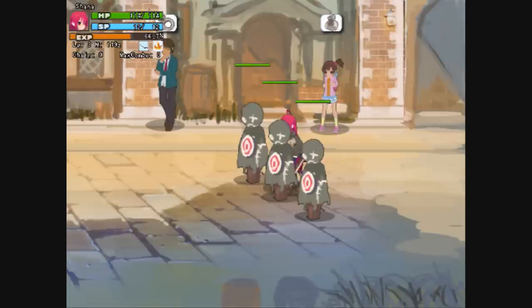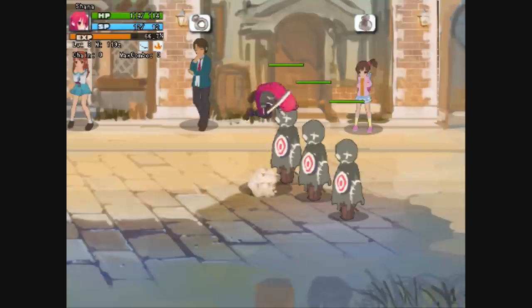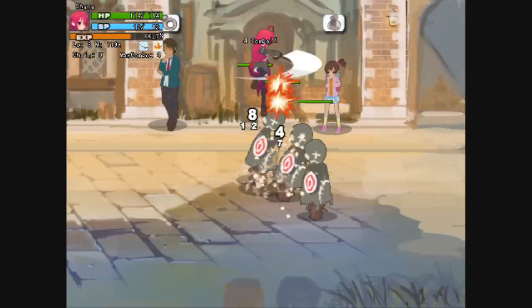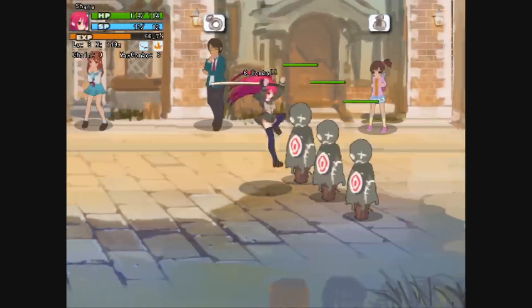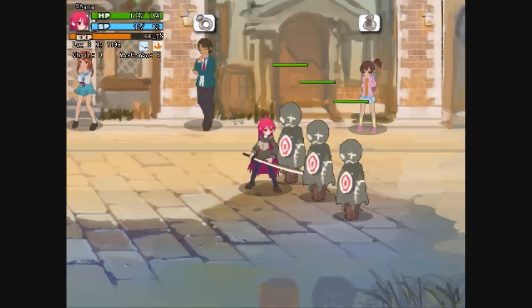You've got training dummies here to test things out. The attack buttons are Z, X, and C for default — C is jump. But if you double tap it, it'll do a tornado spin. V does a special attack, but it uses SP.